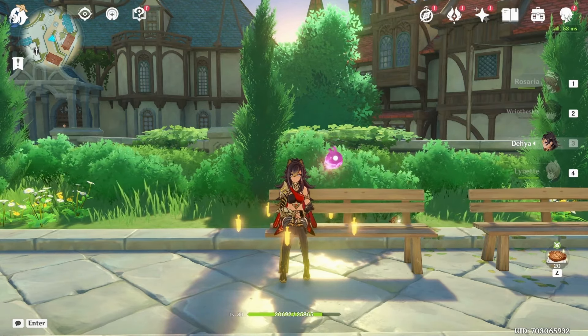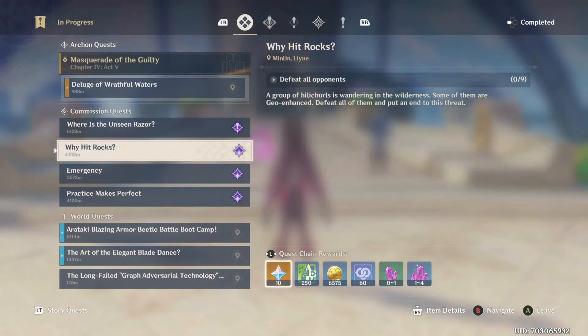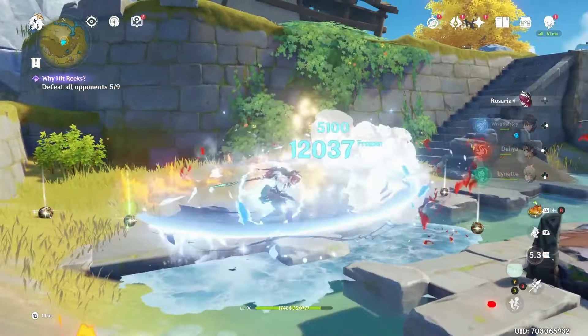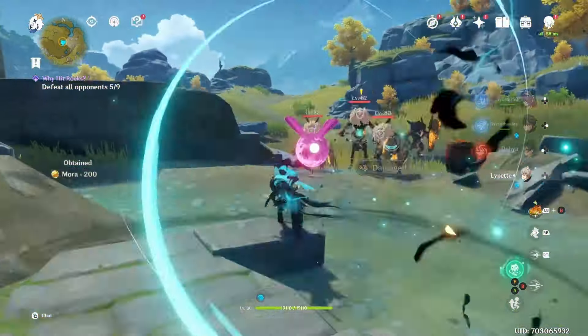Number one: commissions. If you haven't done your commissions, please do them — they give 60 primogems total. I know some people will say they've already done them, but others might not have, so make sure you do your commissions.